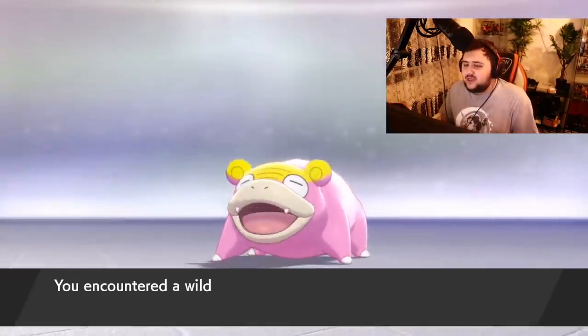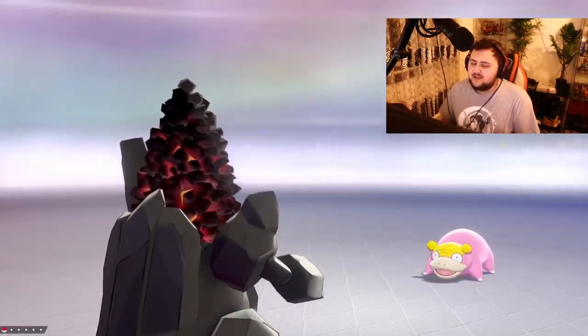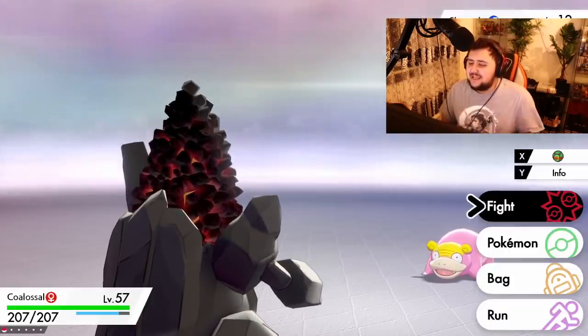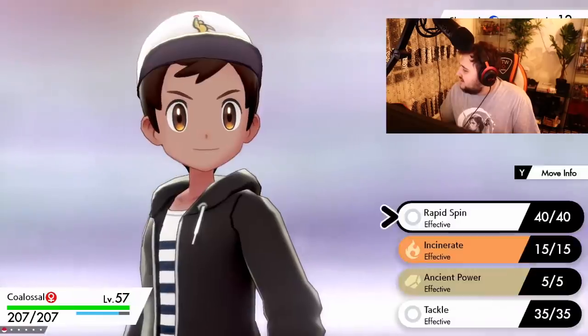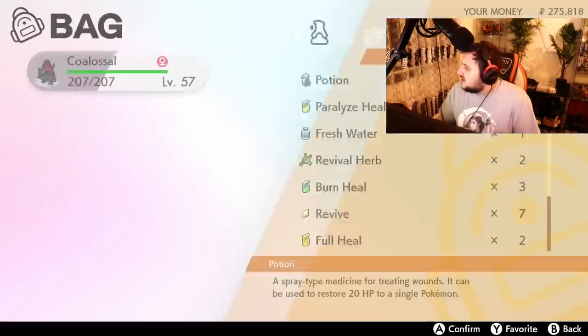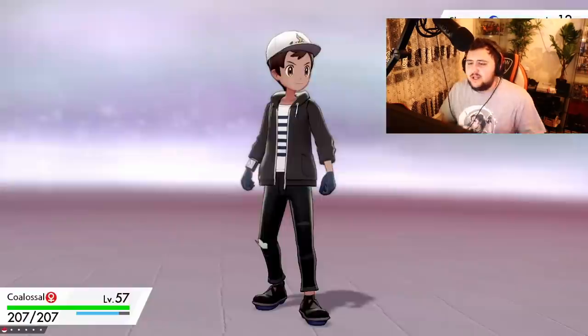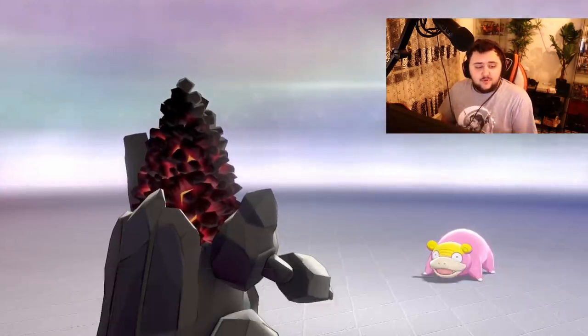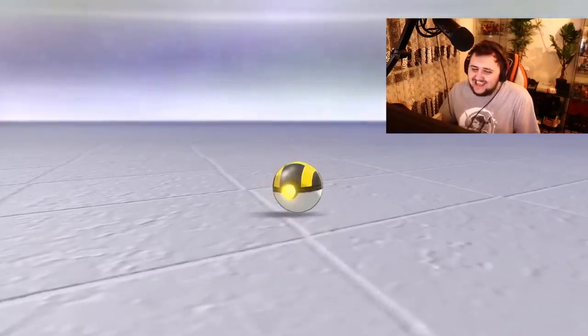So quick battle with Slowpoke just to get it into our team. I do like the way they set it up — you can do a little bit of a battle to get it. It's a level 12 Pokemon so let's go into our bag, go into Poke Balls, and just throw an Ultra Ball on it. And we should be pretty good.